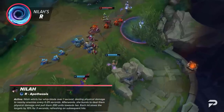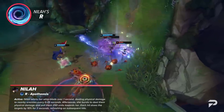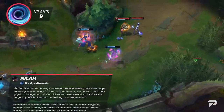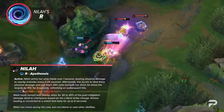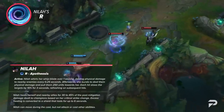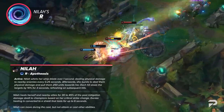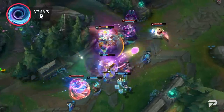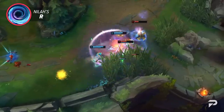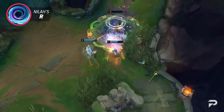Neela's ultimate is Apotheosis. She whirls her Whipblade over 1 second, dealing physical damage to nearby enemies every 0.25 seconds, then bursts to deal physical damage and pull them 250 units toward her. Each hit slows targets by 10% for 3 seconds, refreshing on subsequent hits. Neela heals herself and nearby allies for 30–45% of post-mitigation damage dealt to champions, scaling with crit chance — and that healing is converted to a shield lasting up to 6 seconds. The ult has a massive 260% bonus AD ratio, but bear in mind there's a 1-second delay, so it's not an insta-win button. You can also R-flash for a surprise catch on foes, much like Orianna.